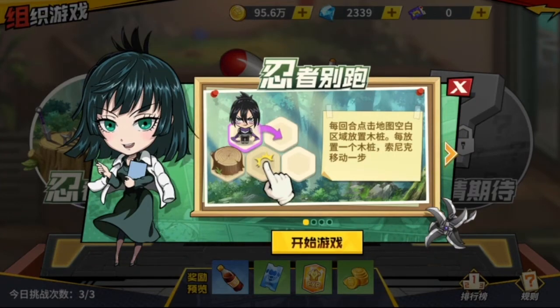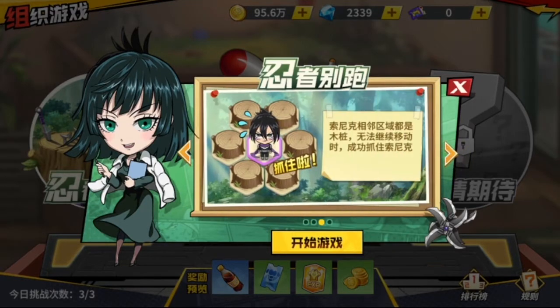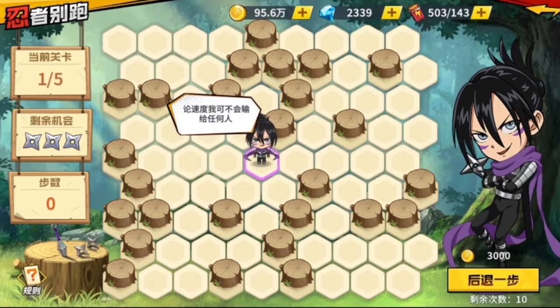So every round you click on an empty map to put a wooden block, and then Sonic will move forward one step to an empty slot. And you have to capture him — so you have to use the wooden blocks to capture him. So I think it's a strategy game.